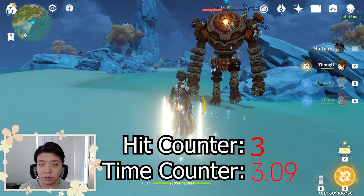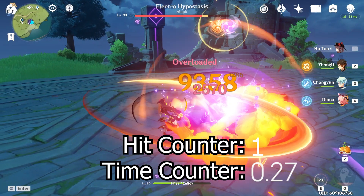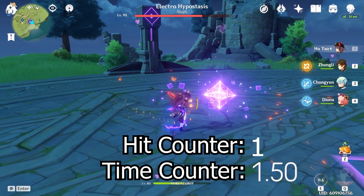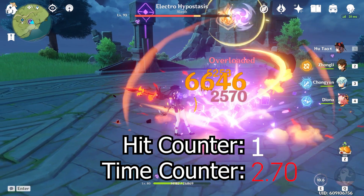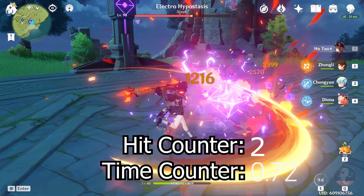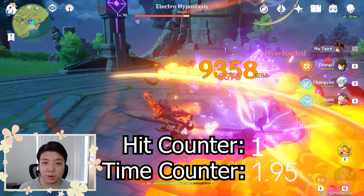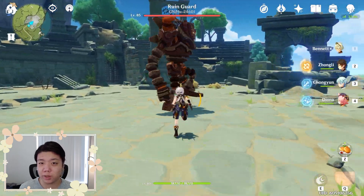To test out the internal cooldown, for example at the electrohypostasis: if we infuse Hu Tao with pyro, the first attack triggers overload, the second and third hit don't trigger overload, the fourth hit triggers overload because the hit counter is at three, and then the next hit also triggers overload because the time counter is at 2.5 seconds. Because the cooldown for the hit counter is only three, if we can hit the enemy more than three times with the same attack, we can actually trigger elemental reactions twice with the same attack.